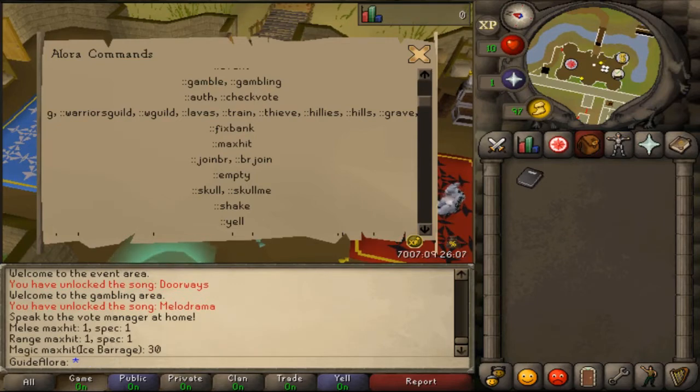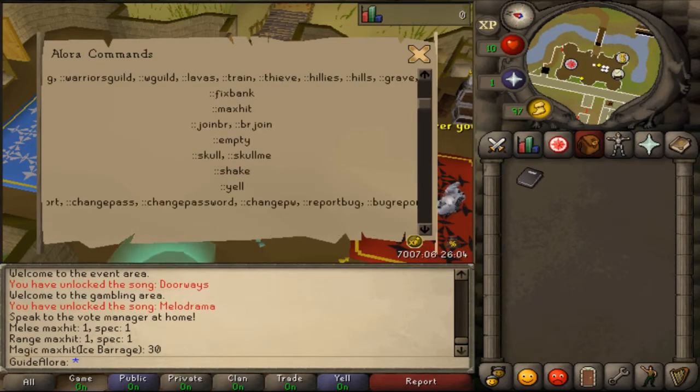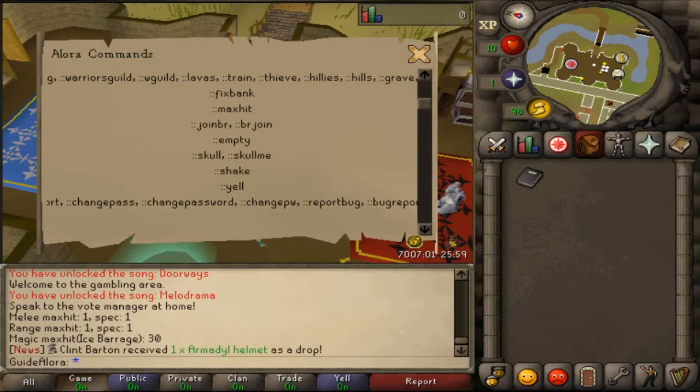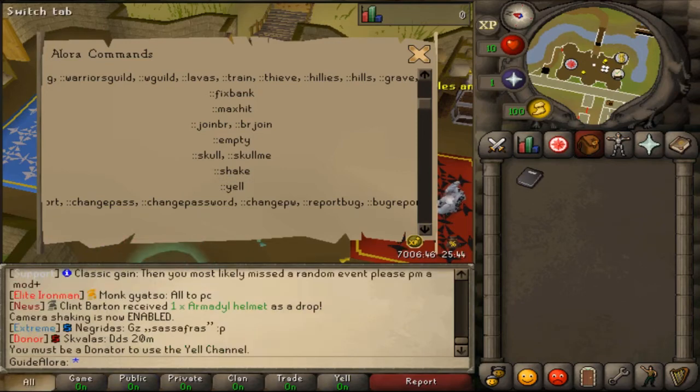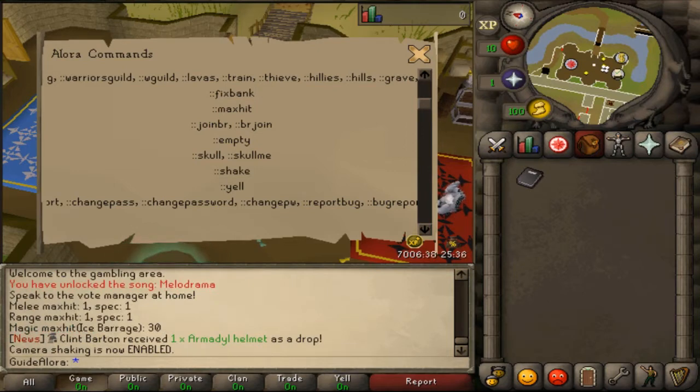'Join battle royale' is the same as 'watch battle royale' but you join it instead. 'Empty' empties your inventory. 'Skull' skulls yourself. 'Shake' — when you're at the Raids final wave it will shake the screen, but with this command you can disable it. 'Yell' lets you talk across all of Valora, but you need to be a donator to use the yell channel.